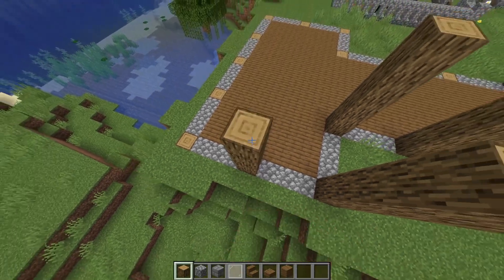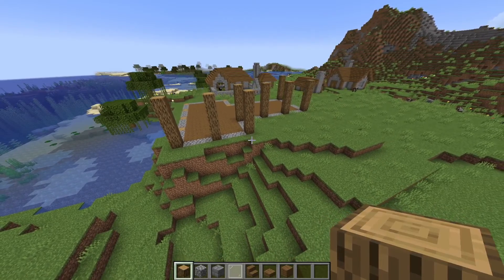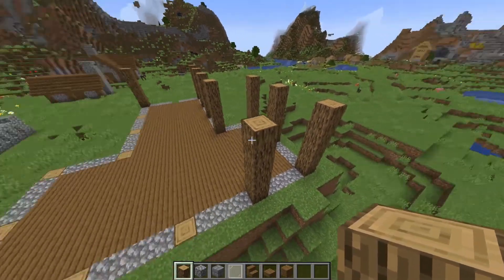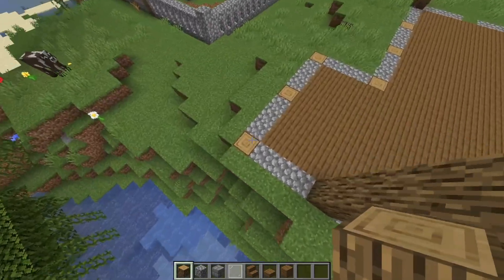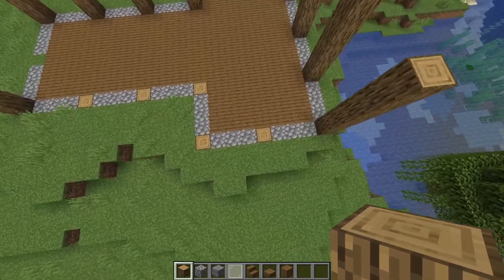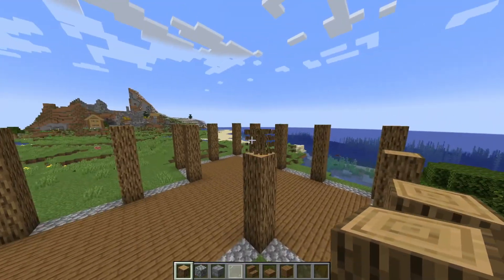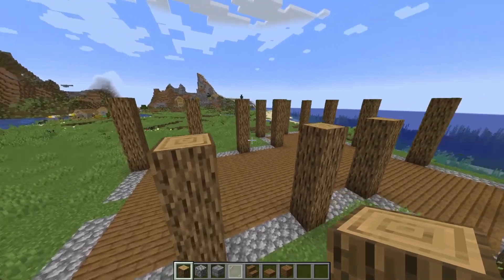We're then going to make the other side of the building — same face, you get the concept, you can watch the video. The back of the building is going to consist of five pillars, all flat like this. Moving on to the right side of the building, same three pillars here — move in three, and then add your four pillars.